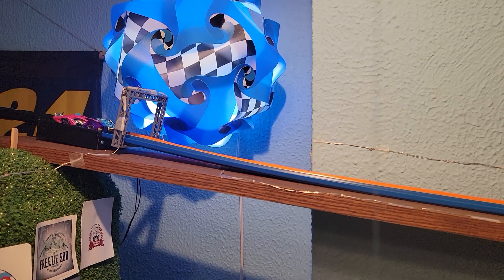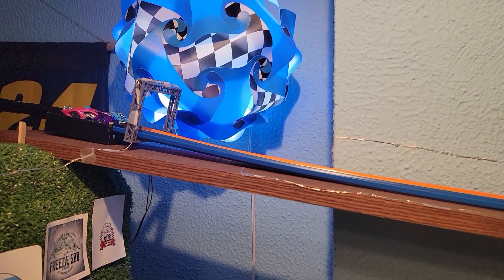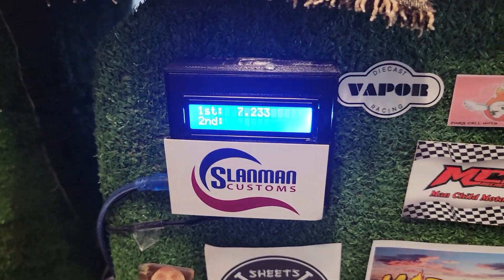We're going to switch lanes and see what they do. Blue one from the outside — he's up by one. Ready? Go. Purple going to get out this time, and he rolls it on the big curve again. Blue brings it in — in reverse — at 7.233.